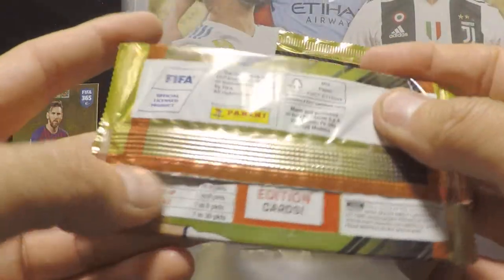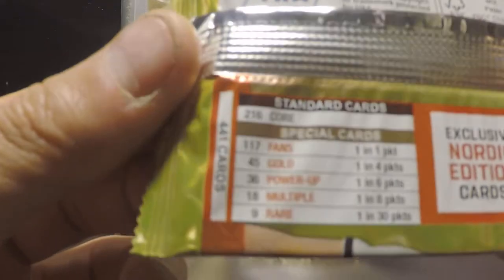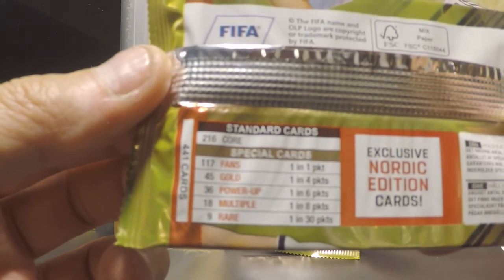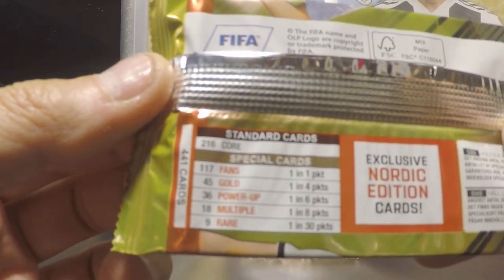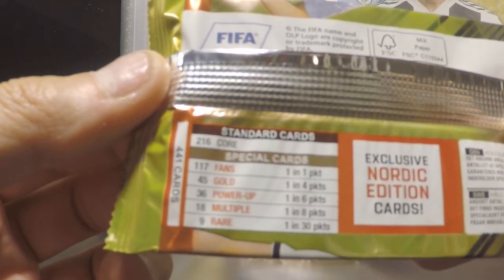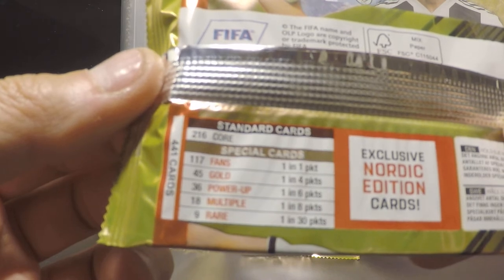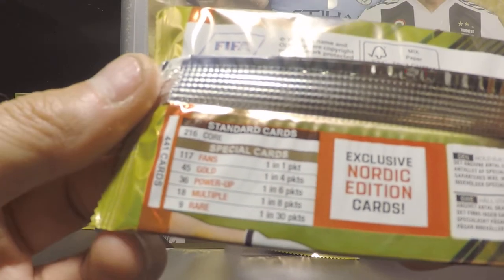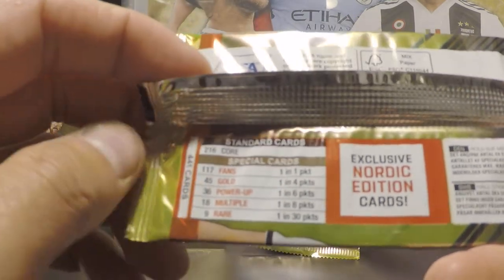Let's go for a booster. These are the exclusive Nordic Edition cards and these are the ratios. There are 117 fans cards — that's one in every packet. Then we have 45 gold cards — one in every fourth packet. Then we have 36 power-up cards — one in every six packets. Then multiple cards — one in every eight packets. And rare ones — one in every thirtieth packet. It's a bit strange because it doesn't state how often we get the Nordic Edition exclusive cards.